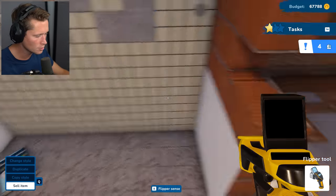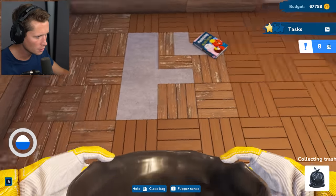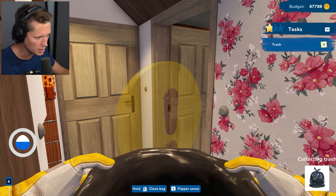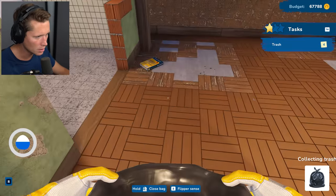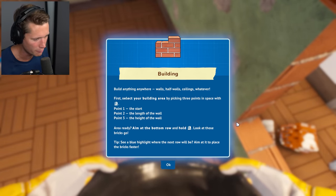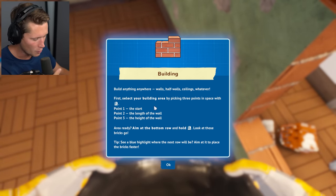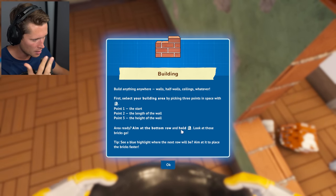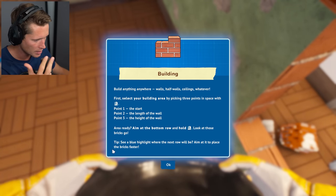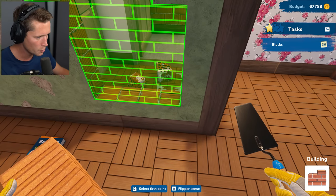For the most part I think we're good to go. Can we pick this up? Got little pieces that blend in. Let's take care of this first — assuming we're going to be constructing this area. Found a building book: 'Build anything anywhere — walls, half walls, ceilings, whatever. Select your building area by picking three points in the space with the left mouse button: the start, the length of the wall, and the height.' We're going into building mode.